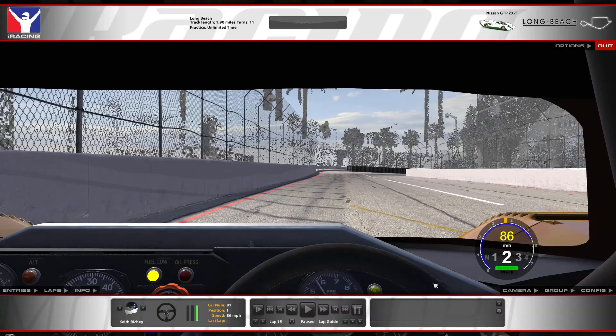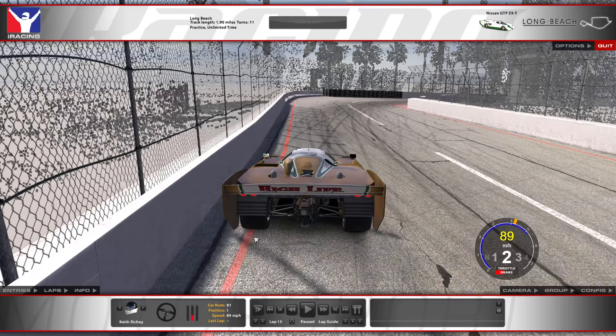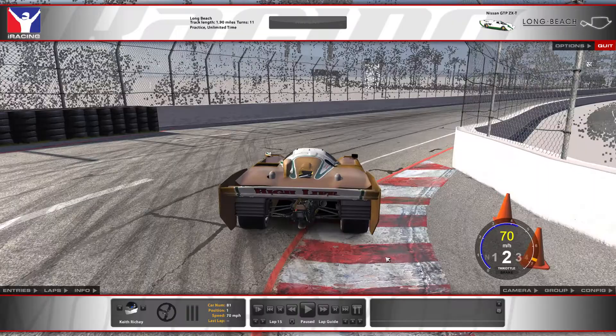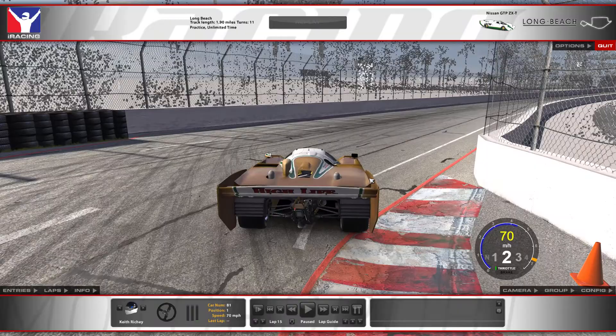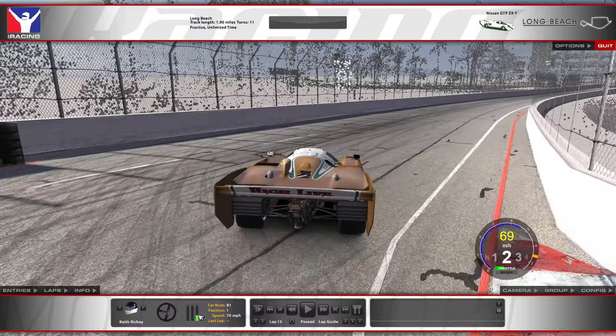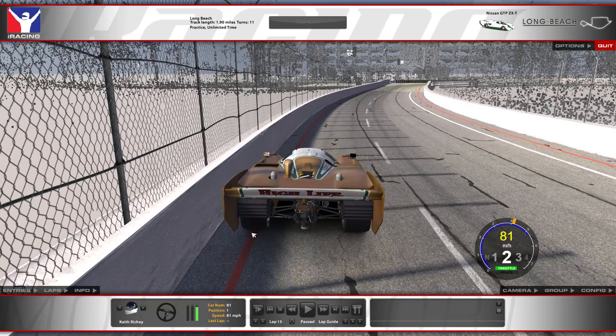For turn four, once again get as close to the wall as you can. Come up over the curbing line a little bit — you could even use a bit more space there. At the apex you can come up onto the banked portion of the curbing just a bit, but try not to do that too much as you don't want to unsettle the car. Get back to throttle just as you come off the curbing, let the car run all the way out to the wall, coming within a few inches — full throttle in second gear.